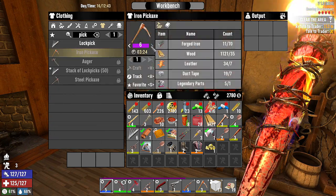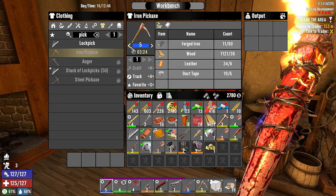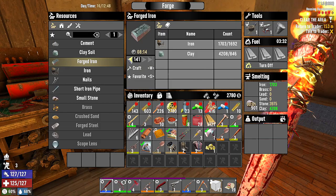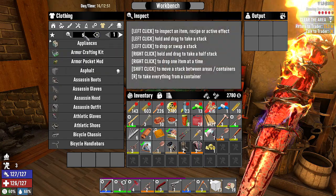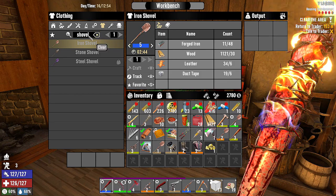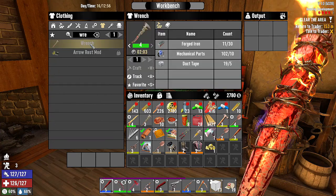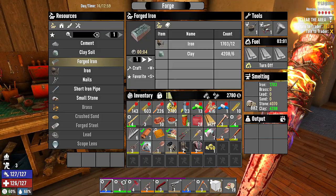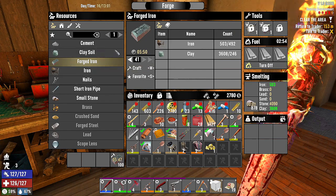Iron pickaxe level five — that is a legendary item. I'm not sure I want to do that because we still need to get into steel. At level five we're missing forged iron as usual. I need 50 for this and 50 for that — so we need a hundred total. I could craft a level four wrench — we're at level three, and it needs a repair.